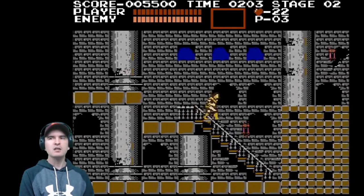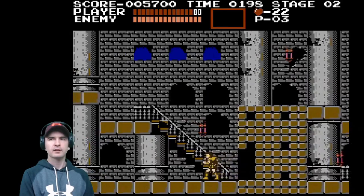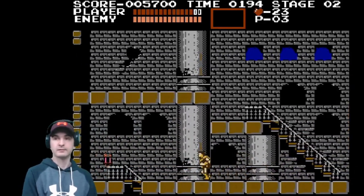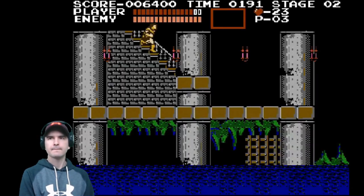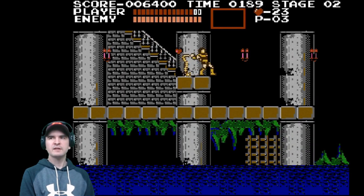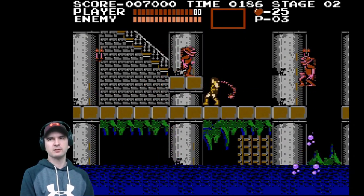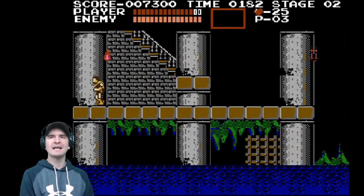Now you can get energy — it's food which is hidden in the walls. That will punish your health, but they are hidden. Now I don't know where all of them are. Now you have an energy bar, and below that you have an enemy bar. The enemy bar is the boss energy bar. You get the boss after every third stage.